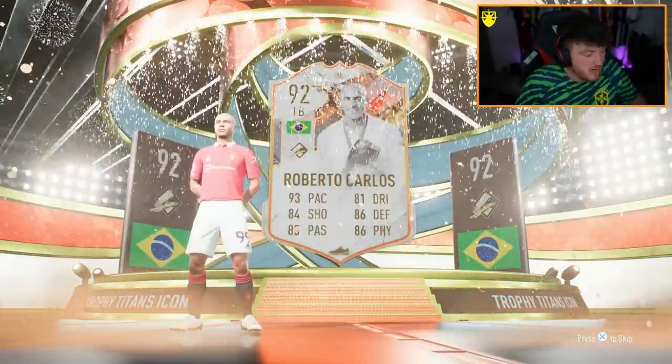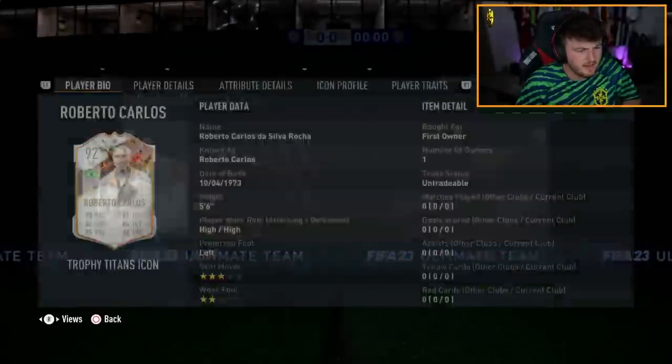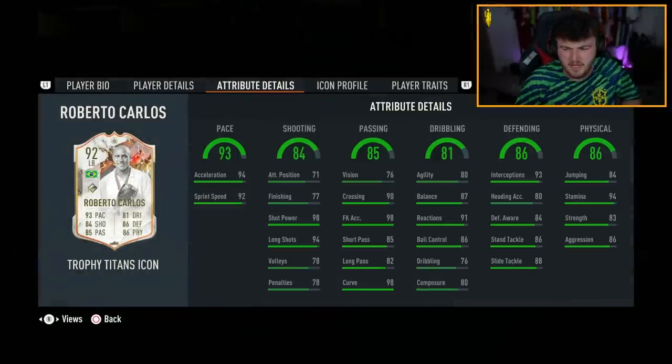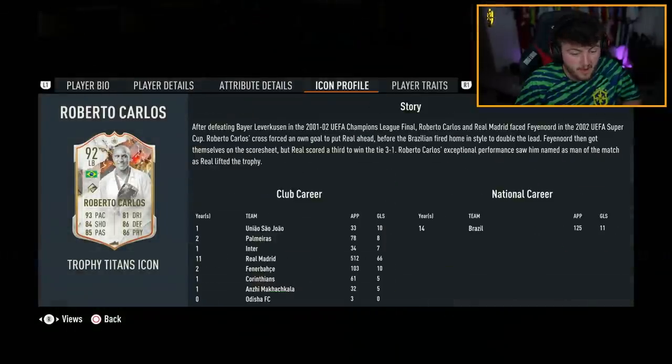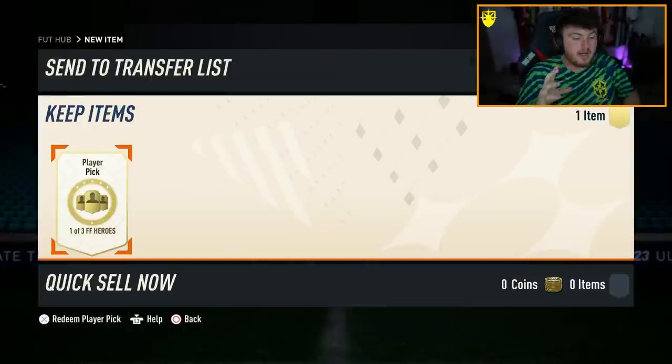Most of my chat call me Roberto Calories, so I will take Roberto Carlos. That's actually a really nice card to be fair. Can he play left wing back? I thought he might be able to play left mid as well. I'm happy with that - I'm definitely gonna use this card. I feel like he'd be really good in-game, solid.